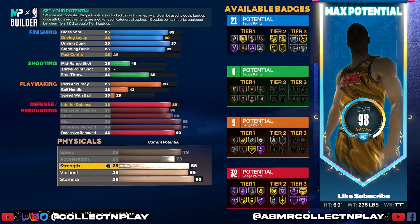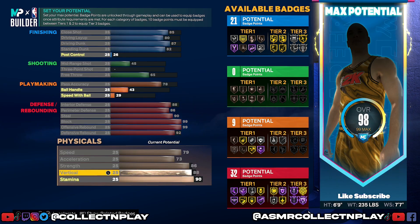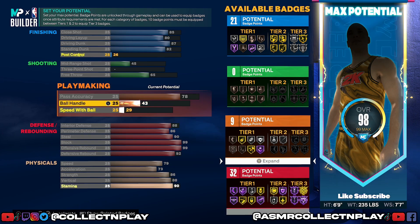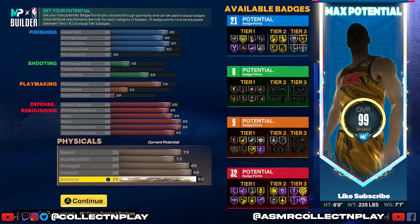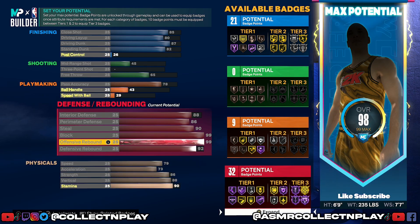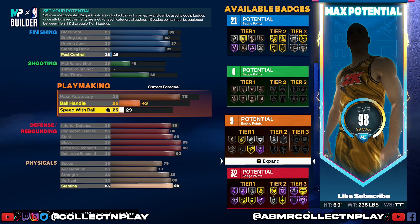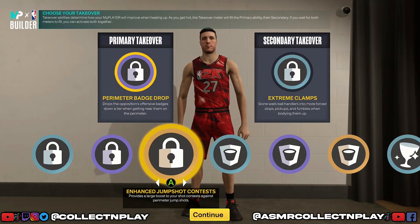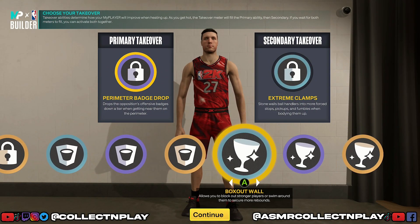What I would do is throw it on vertical — you are six foot nine and you're going to need a little extra vertical to maybe out-rebound some players that are taller than you, like that seven footer we just made. But I promise you, if you have good positioning you are still going to get rebounds. That leaves just a little bit left — go ahead and throw it on stamina. You're not really going to get anything extra out of other stats, so it's better to just put it on stamina and call it a day.